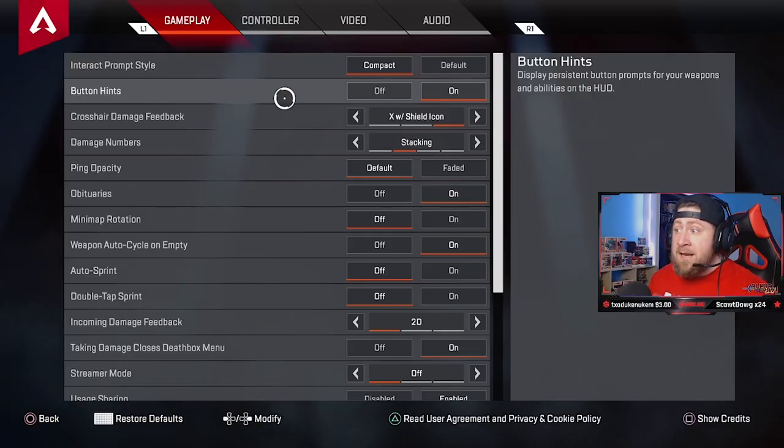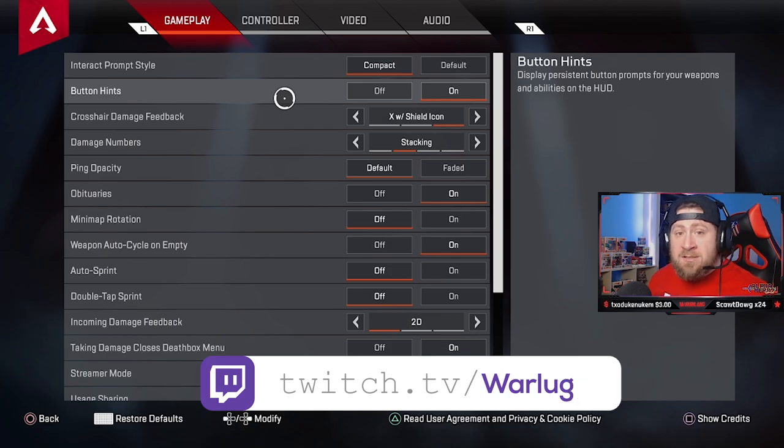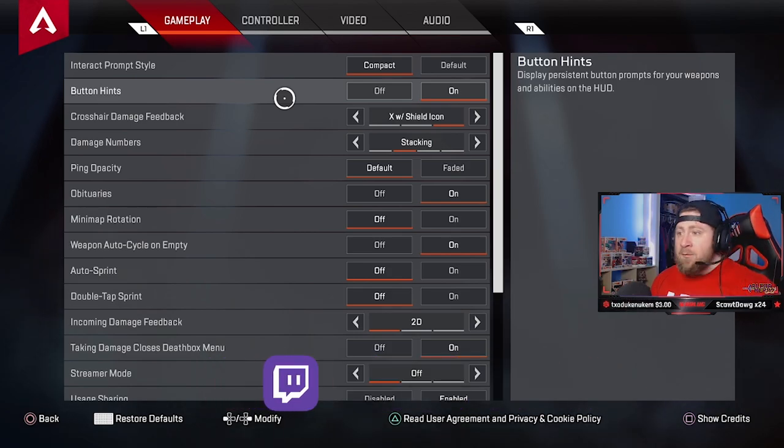So today we're going to be going over my console pro settings. These are going to work both for PS4 and Xbox. I play on PS4. I made some changes to my settings from my Season 3 video — we made a big switch back from PC playing in the ALGS. So these are my console settings adjusted since playing on PC. I do stream every Friday, Saturday, and Sunday on Twitch. Links are down in the description below.